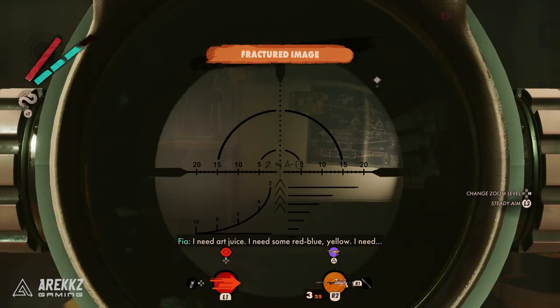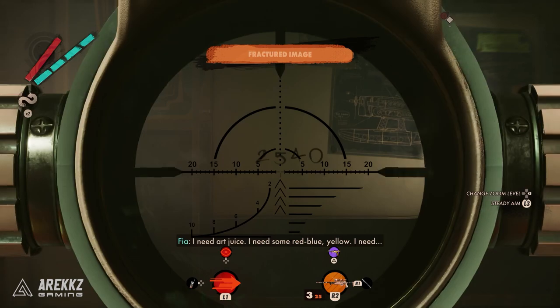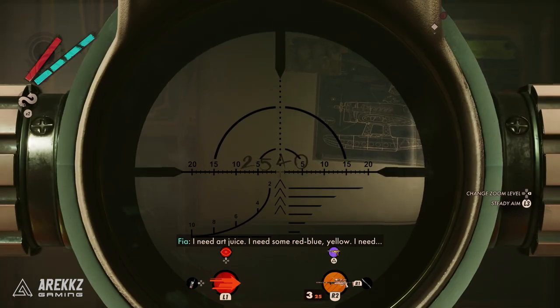Once you drop down here and run through this doorway, what you can actually do is go over to the window on the right. You can look through the window and you will then see your code there. As a reminder, everybody's code is different, but once you know your code it remains the same.